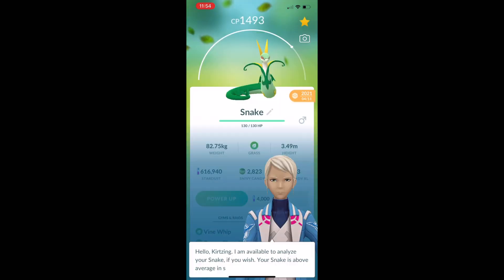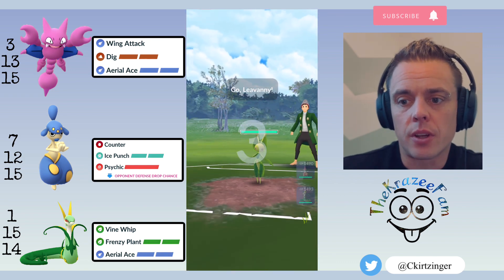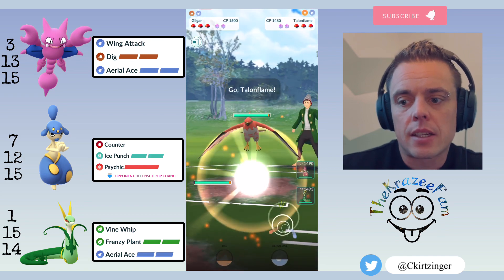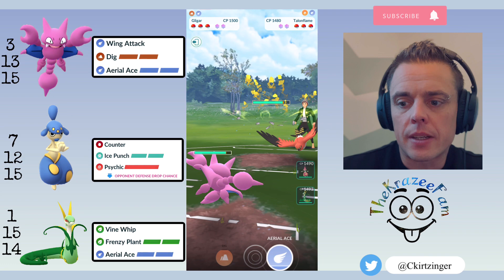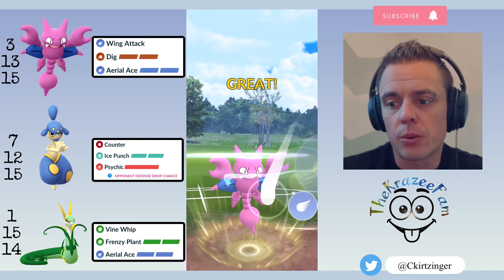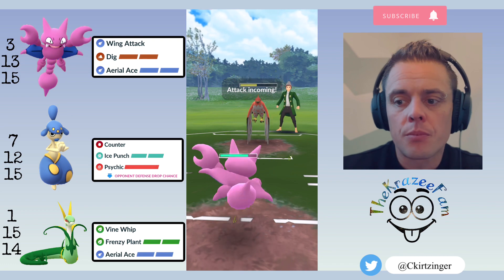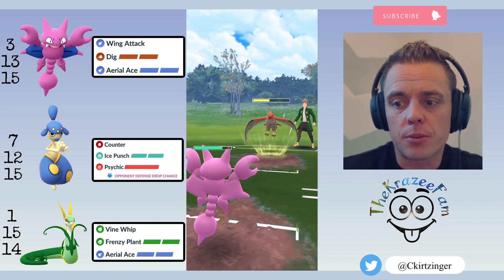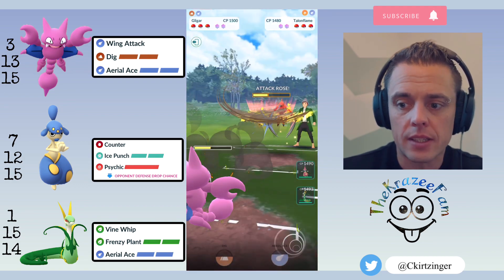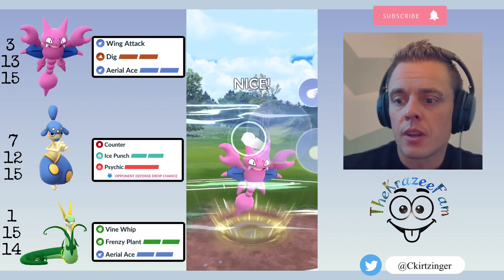Meganium is the closer and the occasional safe swap. I've got Glingar, Medicham, and Meganium. If you watched my last video, it didn't get very many views, but I tanked pretty hard when Master League came out. I was up to around 2344 or so, tanked all the way down to just about 2000 or just below, then managed to find a team and did 4-1 sets and climbed a little bit, still around 2030.